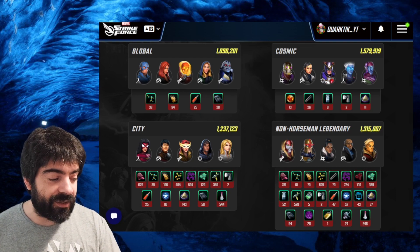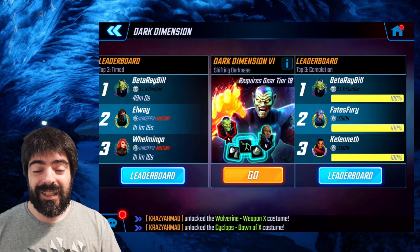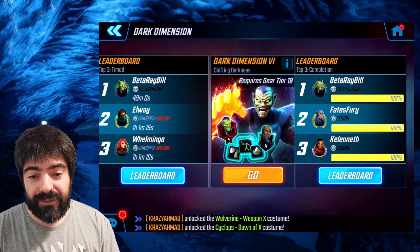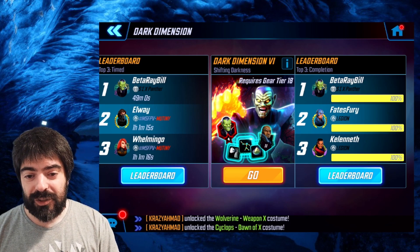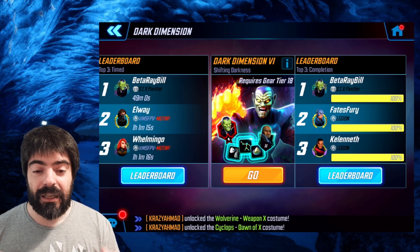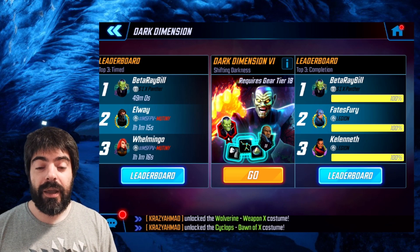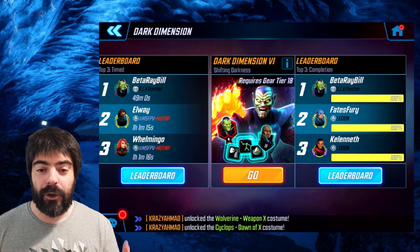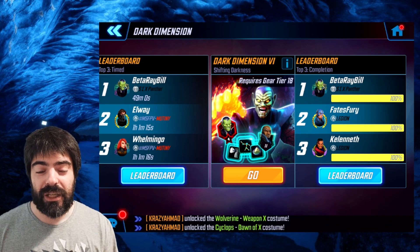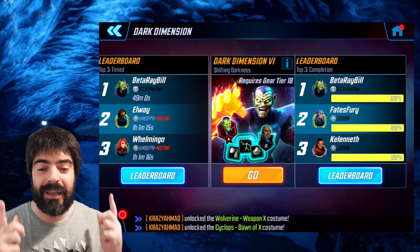That's the end of the tier list for this patch for Dark Dimension 6. These are the characters you really want to focus on to have the most optimized gear while also having the best experience in Dark Dimension and unlocking Super Skrull as fast as possible, as he's going to be a very important character in multiple game modes. I hope you guys enjoyed this video — smash that like button, share it with your friends on Facebook and Discord, subscribe if you're new, and I'll catch you guys later.